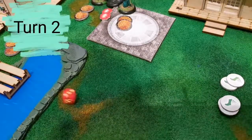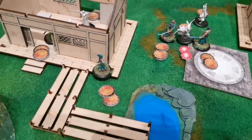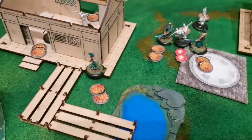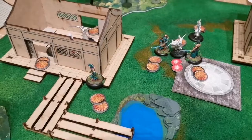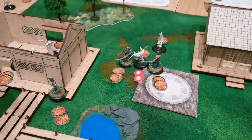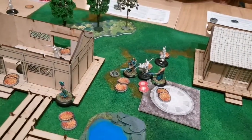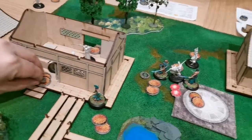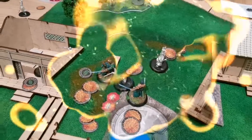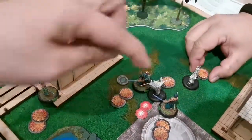Round 2 initiative roll: I have a 3, he has a 5 — he goes first. I also realize that each turn my figure provides Blood of Orochi, which lets me put a poison token on my weapon. I'll retroactively place a token for turn 1 on Itsunagi, and for this turn I'll put a token on my Temple Bushi. Erwin activates and decides to use the bow to try to hit Itsunagi.